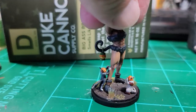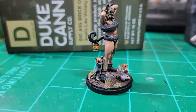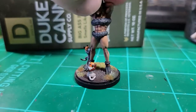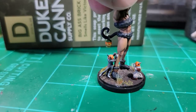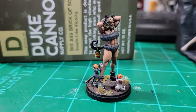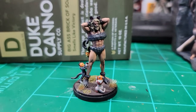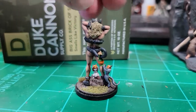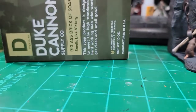I painted the little pumpkins white and then washed them with Lamenters Yellow — just a yellow glaze. You could probably do a yellow contrast paint or yellow wash and be fine. Then I went over it with Jokero Orange for the orange parts, and then Troll Slayer Orange. He worked out pretty well — actually he works out a lot, as you can tell with all those muscles galore. Totally exactly how I look, and not like a greater plague demon at all.